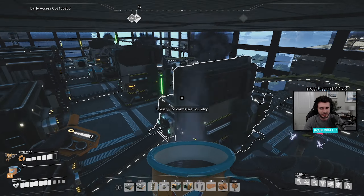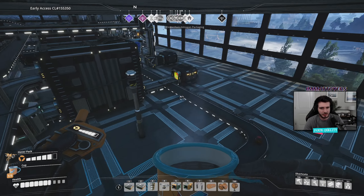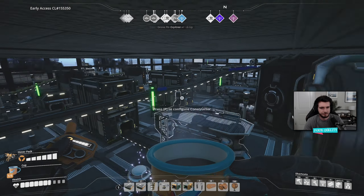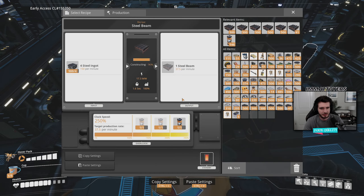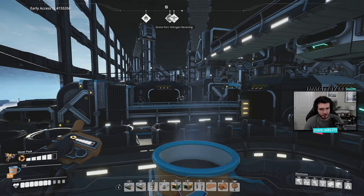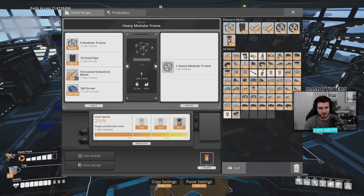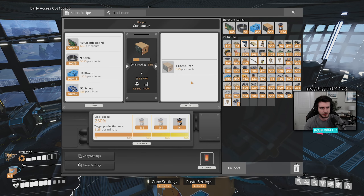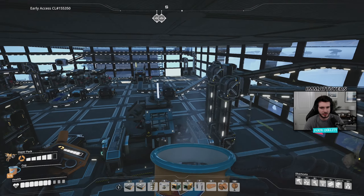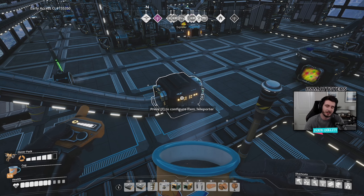Moving on to floor three, we have a more exciting bit of smelting going on — making some black powder, which you can use for the gun and bombs. We're also making pipes and steel beams, which are being sent on to the final floor of production, where basically everything leads up to our two manufacturers making heavy modular frames and computers, which are slow as hell.